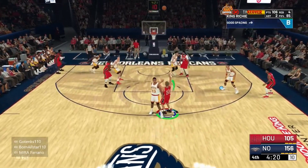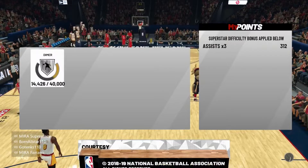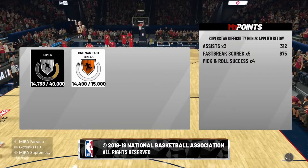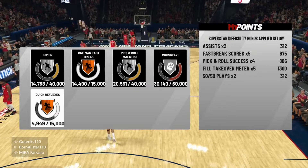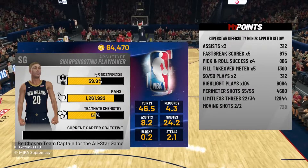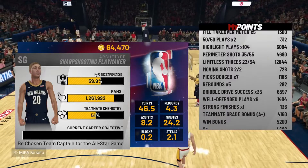The defender's gonna be laying on the ground, gone. They're not gonna even be able to put a hand up. So right now, if you're watching this video thinking this kid's lying and he put pro difficulty — look at the top: Superstar difficulty bonus applied. Look at all the XP: 6K for highlight plays, 4K for perimeter shots, 12.8K for limitless, and 6.5K for dribble drop success. 51K in total.